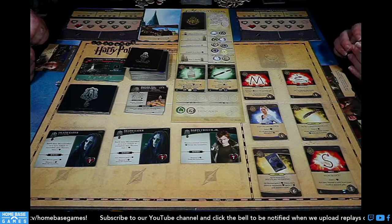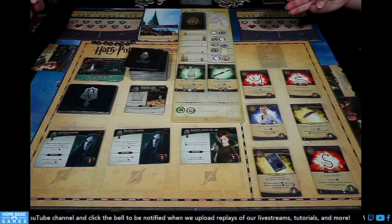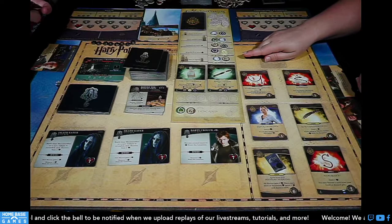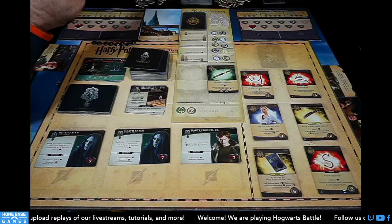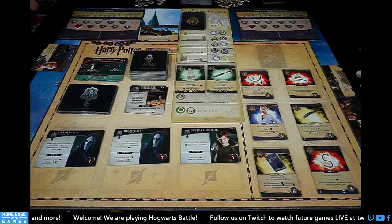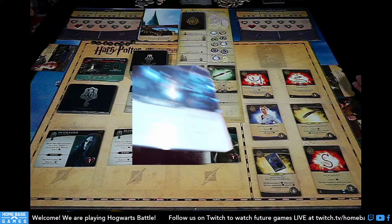I take Arrest of Momentum. I played three spells so I can trigger the potion ingredient gathering — taking a wild ingredient that can go on either potion. Everything bumps down. Bad dark arts card: In the Hall of Prophecy — active hero discards a card and cannot use their charm ability; add a dark mark to the location. That's rough — I'll discard another Alohomora.